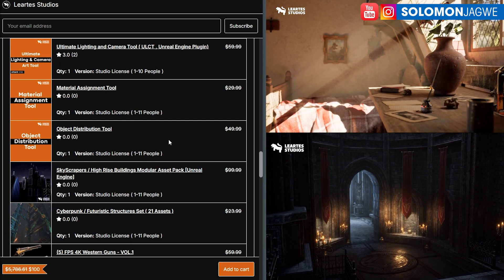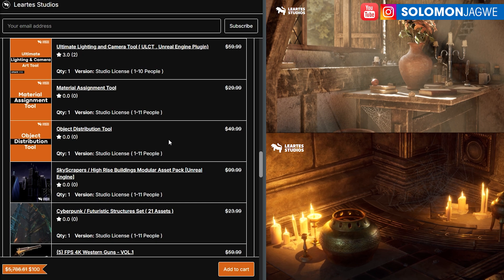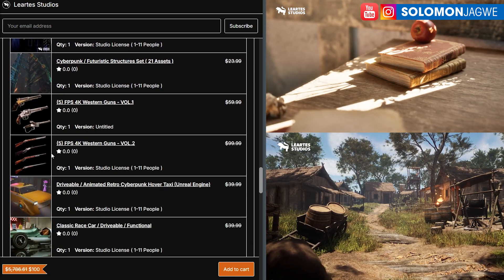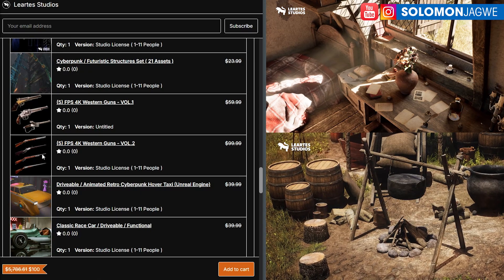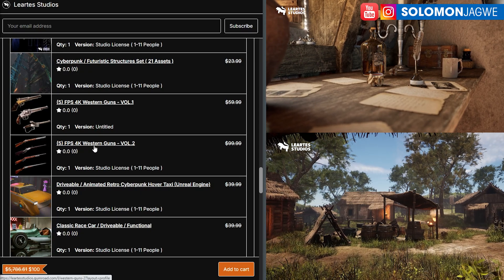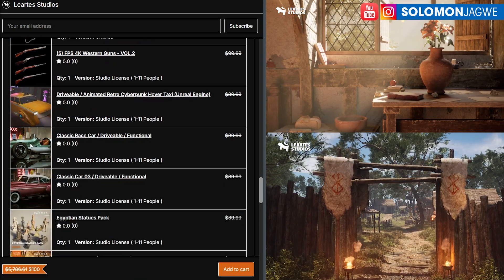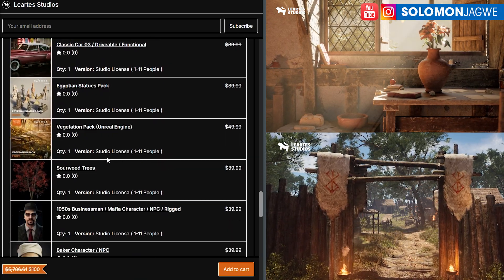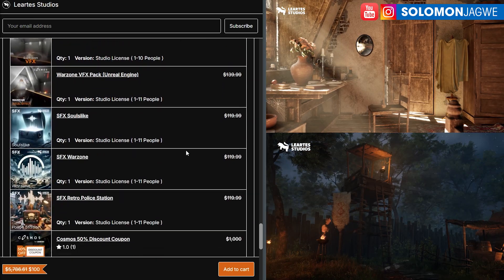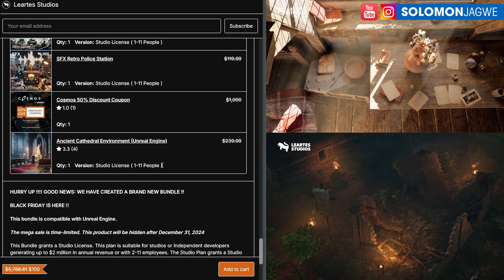Think about that. So if you have an idea, if you have a script that you've written and you have characters, this is an opportunity for you to utilize some of these environments and props. If you've written a story that's maybe like a Western story, you could use some of these 4K textured Western guns. They also have some vehicles, some characters you could use as background characters, and some outdoor and indoor city scapes.